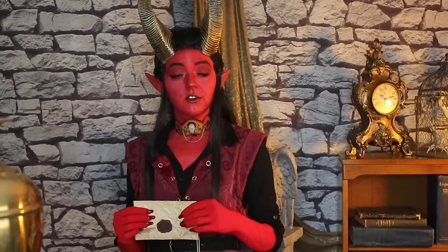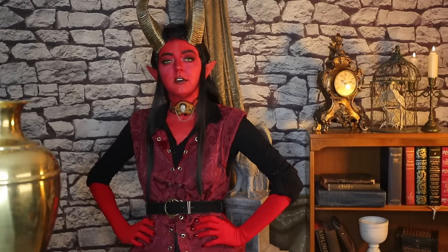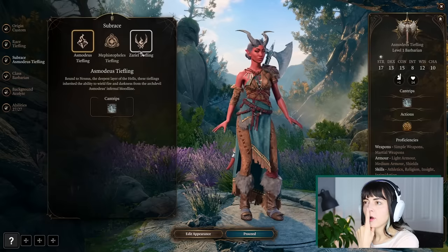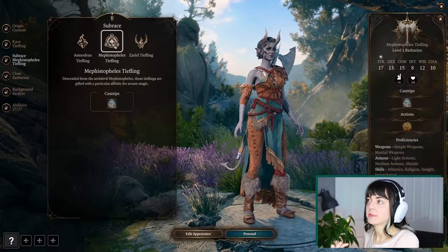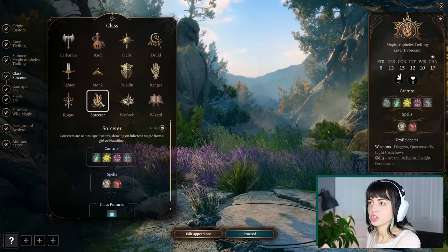So let's make Augury. Augury is one of my villain NPCs. She's a sorcerer and a smuggler boss. I actually haven't thought about Augury's tiefling subrace because I've never played her as a PC. She's a sorcerer, so I feel like it makes sense to make her a Mephistopheles tiefling, since they're gifted with an affinity for magic.